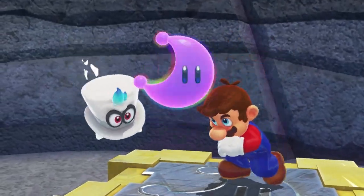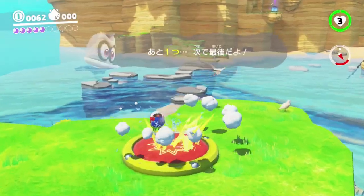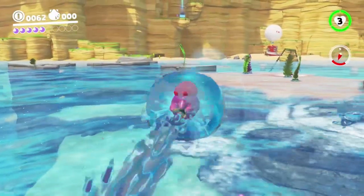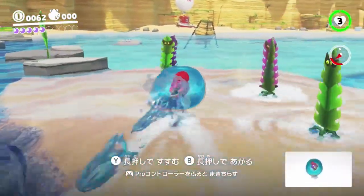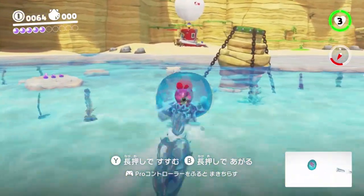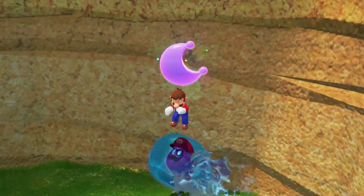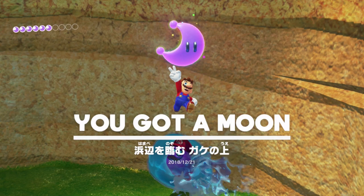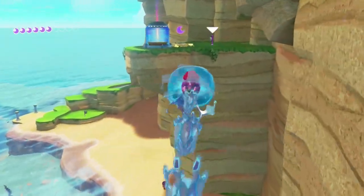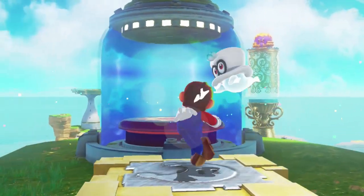After we grab this switch, buffer a spin pound as normal and grab the gushion over to the left. Then swim towards the Odyssey - touch it to gain some more height, swim to the right of this platform and you basically just nudge yourself up straight away. There's no fussing around; as the gushion is on the wall you just get pushed up. Then grab this last story moon, grab the switch, and fight Mollusk Lancer as per usual.